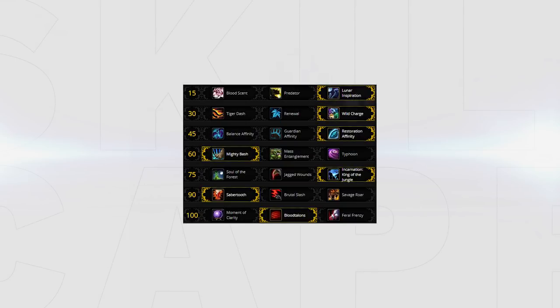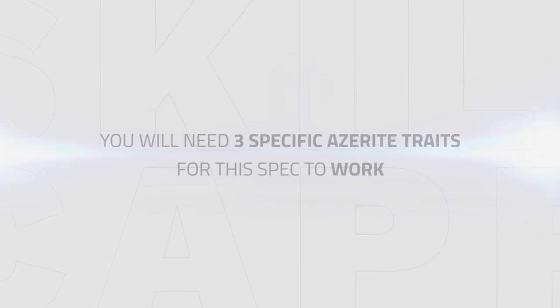Let's start with talking about the Big Bite spec since it is a little more straightforward. The name already gives the hint, but the spec really revolves around being able to deal really huge crits with Ferocious Bite and focus on single target damage. For the spec to work you will need to have three specific Azerite traits, which we will cover later in this guide.